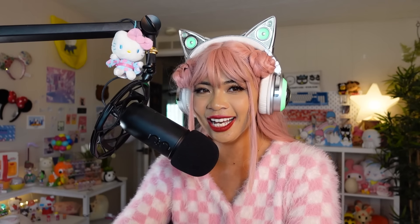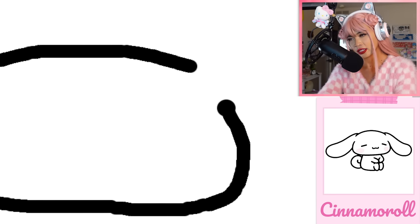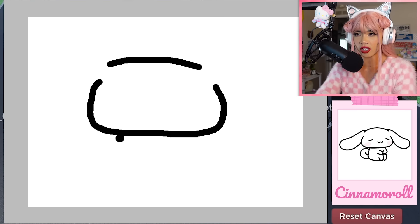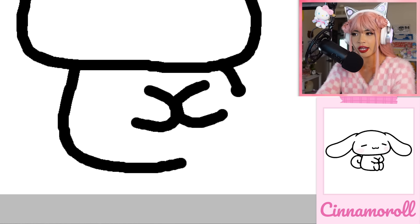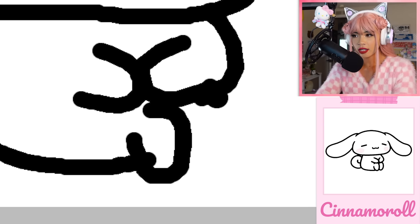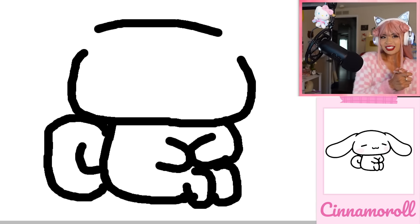Let me undo that. Down here and then across. Cinnamoroll has a very long head. Let's do his little body, little arms — he's in thought, thinking about something. Little tiny arms like that. One toe there, another toe here. Tail. That looks good.